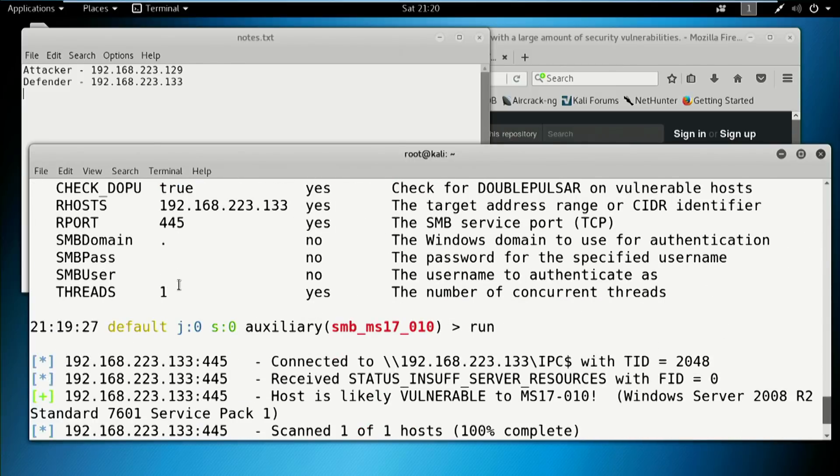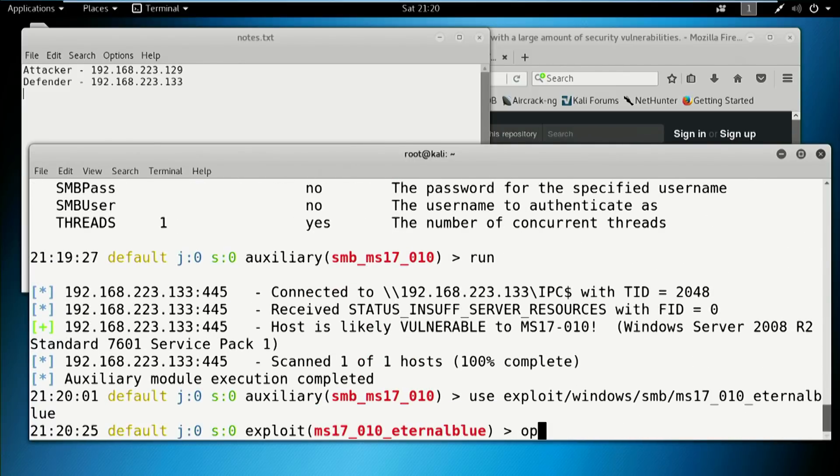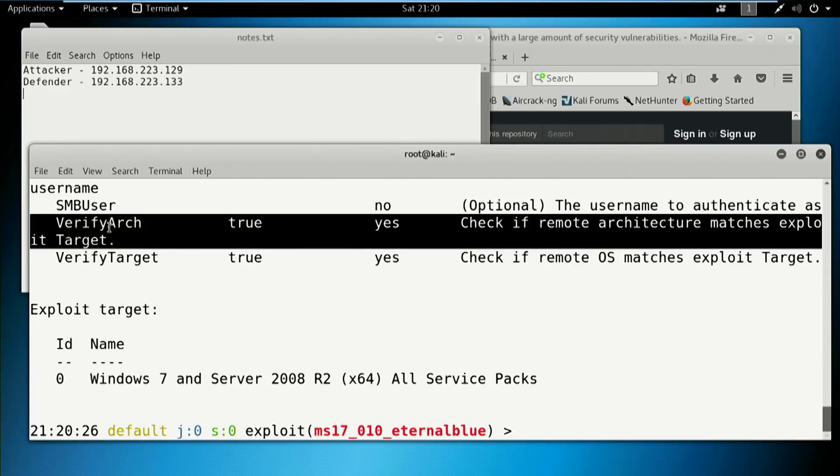Let's take that exploit. Verify architecture — this is important. Metasploitable 3 is a Windows Server 2008 R2 64-bit. This module is set up for Windows 7 or Server 2008 64-bit. Eternal Blue itself, MS-17010, is actually exploitable from Windows 10 all the way down to, some say, XP or 2000. However, the Metasploit module itself only handles Server 2008 R2 and Windows 7. If you feel froggy and want to do some exploit development, you can probably add more targets to this.